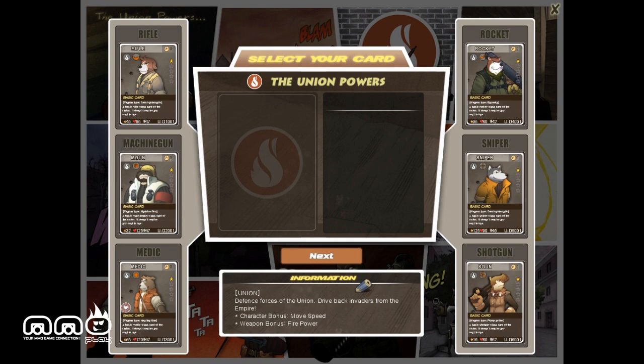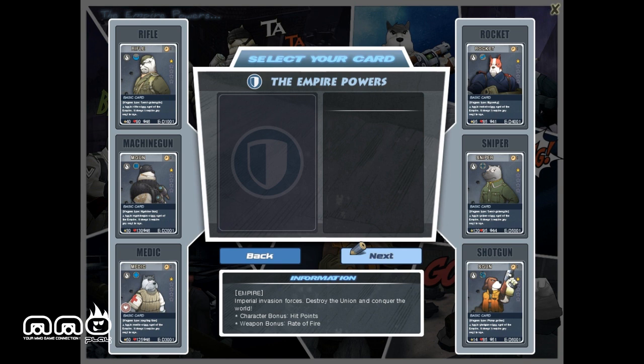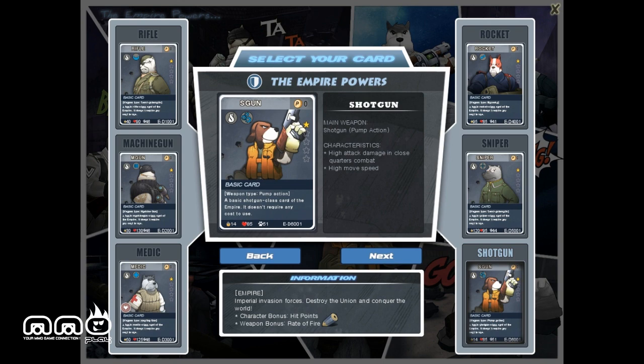Hello and welcome to another first impressions video brought to you by MMO Play. We're taking a look at a new free-to-play third-person shooter called Gun Dog. It's available over at OG Planet and it's a third-person shooter that's got a little bit of card collecting in it. You can unlock specific characters, classes, and other perks by collecting cards.